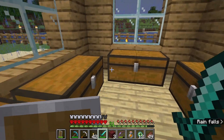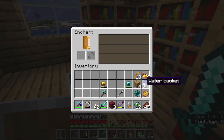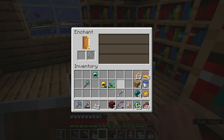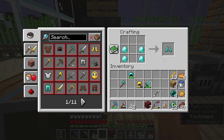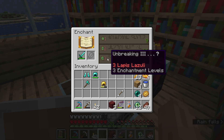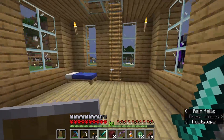Try to get an enchantment — it'd be nice to get protection three on the armor, feather falling on some diamond boots. I'm trying to get sharpness on either an axe or a sword. It's just about enchantments — I'm pretty much ready otherwise. Respiration three — I don't need that. Efficiency four — come on, give me something good. If it doesn't give me sharpness it's a waste of my time.